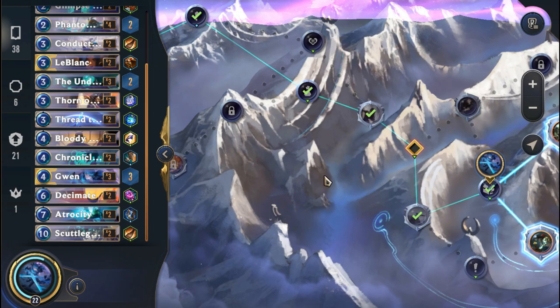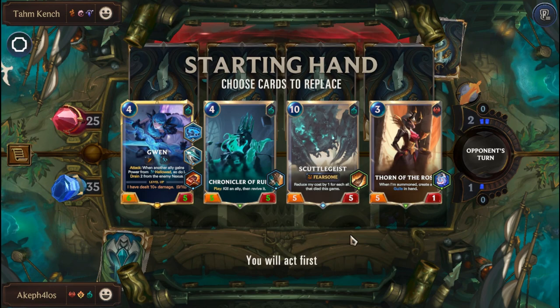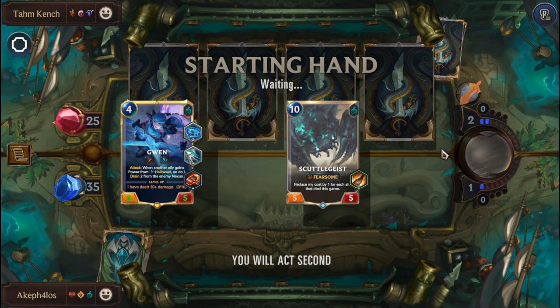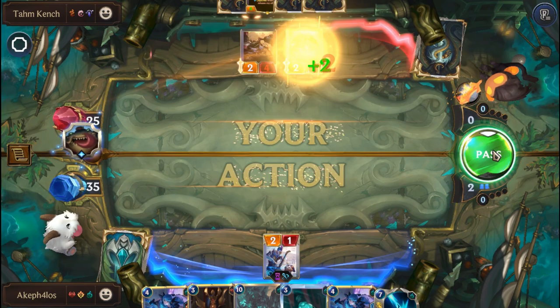We got a Gwen again, which is cool — though these are expensive units. We'll reroll the Chronicler of Ruin and the Thorn of the Rose, keep the Scuttlegeist. Let's pass the turn and bring on LeBlanc next turn.